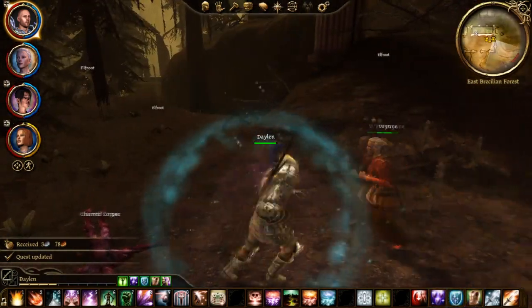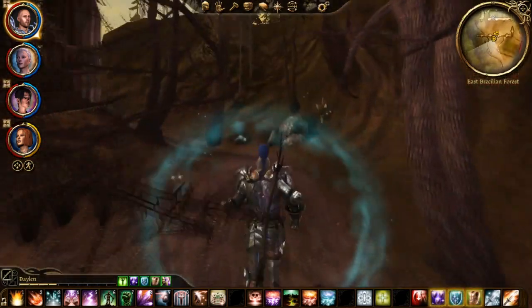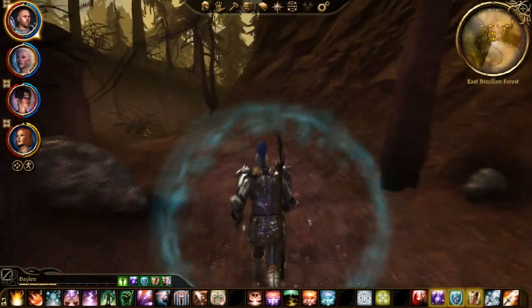Now all you have to do is actually just head back to the Mages' Collective and turn it in. We also got one of the Sites of Power.